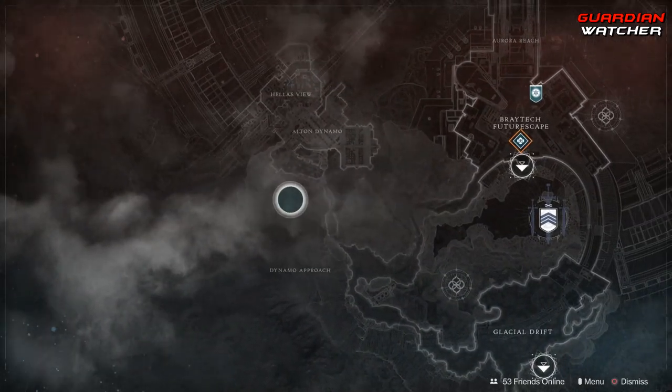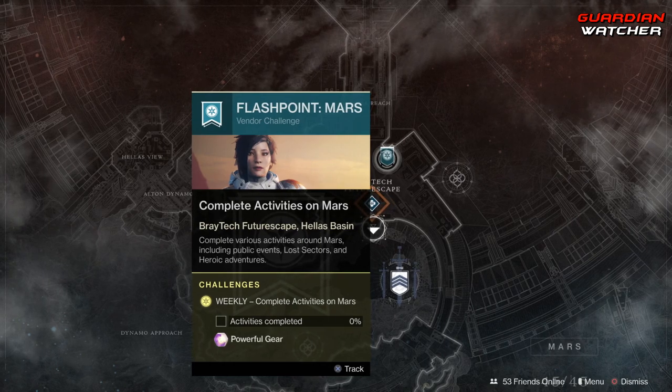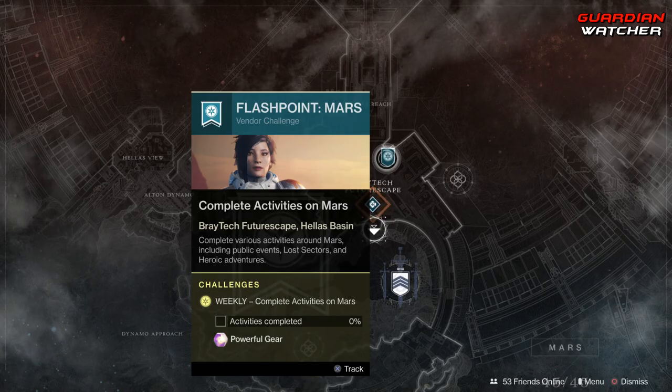Coming down to Mars, we have your weekly Flashpoint, which requires completing public events, lost sectors, and heroic adventures. If you do the heroic versions of the public events you can get this done a lot faster.